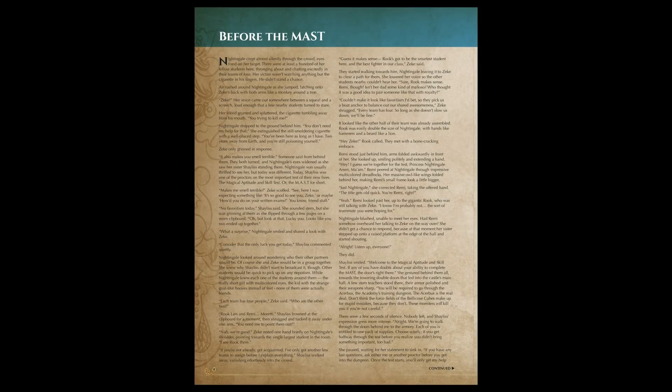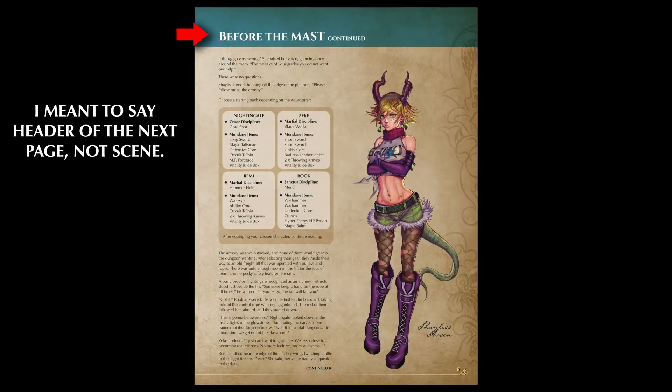As you're reading through the first scene, you'll notice the text comes to an abrupt halt at the bottom of the page. However, there is a bolded word — "continue" — listed. This means the text continues to the next page. You'll even notice that the header of the next scene has the same name, only it says "continued" next to its title.